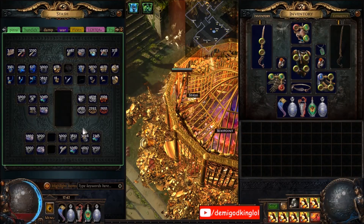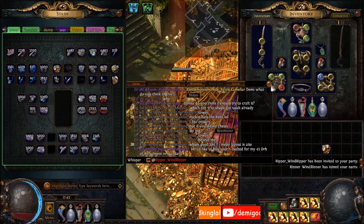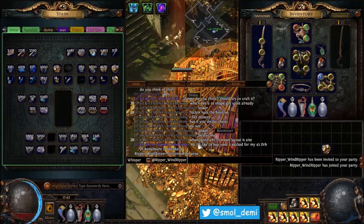What's up YouTube, Demi here with a - I don't know what to call this - I guess the stash showcase. It's kind of a 'Demi explains my stash,' so we'll go with that. I've been asked a lot of times over streams and YouTube videos like how I organize my stash, what's in my stash, why do I have these things in that tab, etc. We're just gonna go over everything in my stash and why it's organized the way it is, and showcase a bunch of random items I've collected over the last few years.